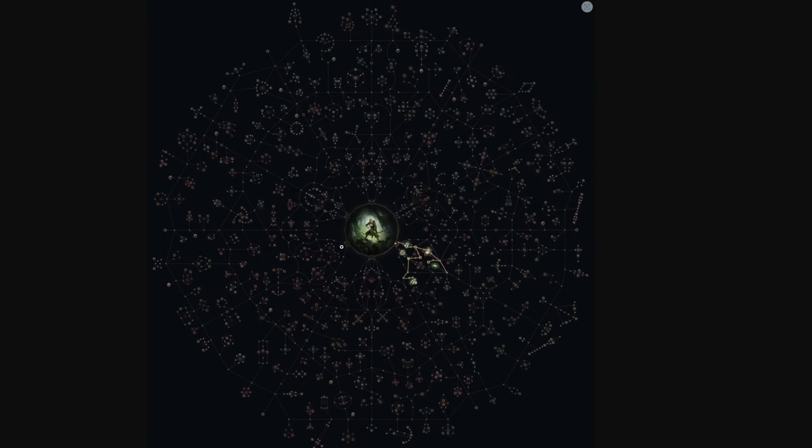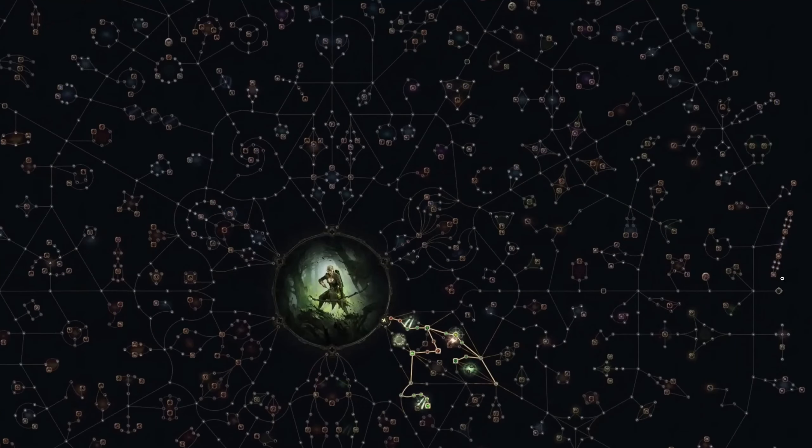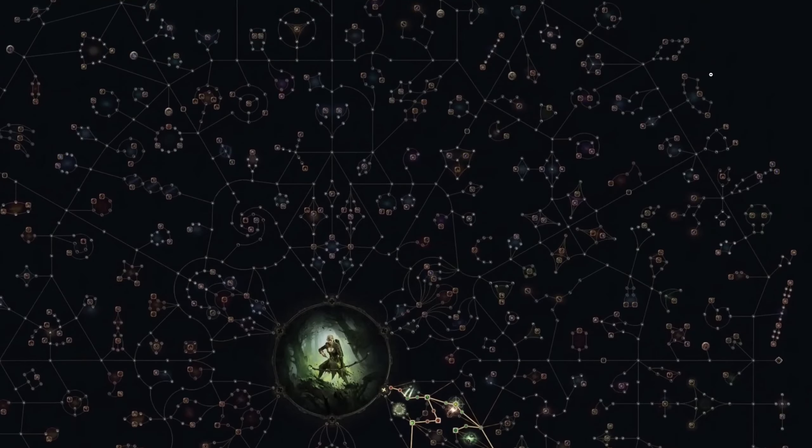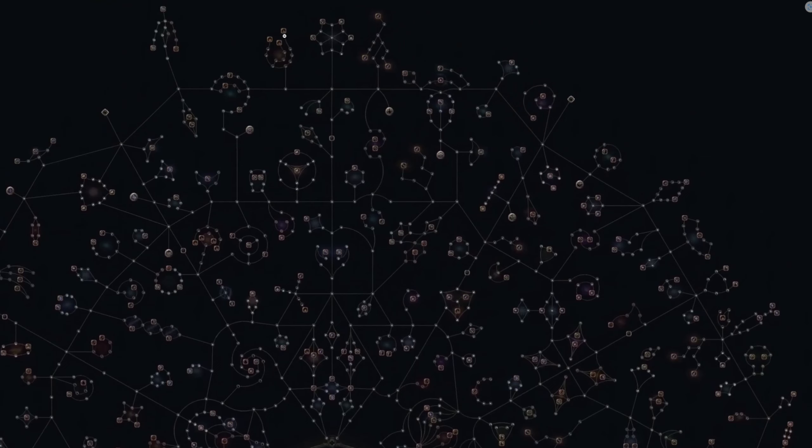Looking at the tree in more detail, they've created cluster shapes that visually resemble the associated skill or class. On the bottom right there's what looks like a spear, which I assume is for the Huntress. There's a bow for the Ranger, a crossbow for the Mercenary, a sword for the Duelist, and up on the top right there's a staff, which I imagine is for the Monk.